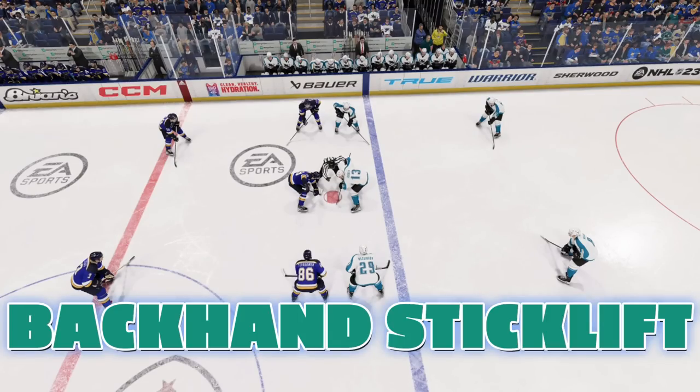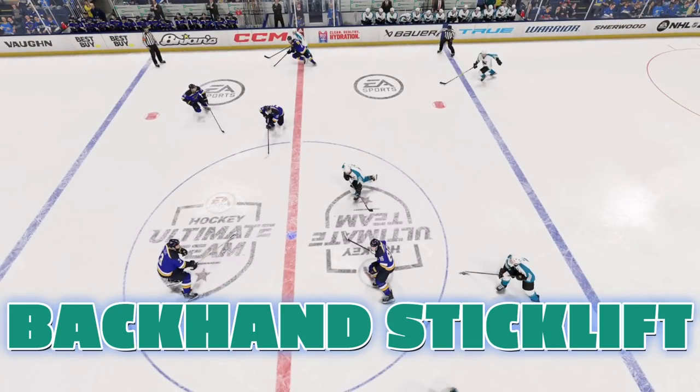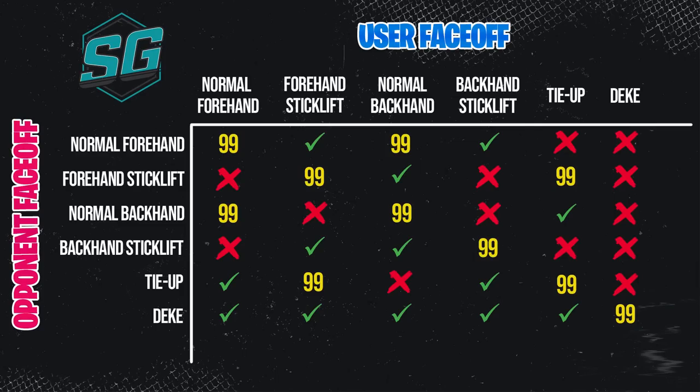Our next face-off is the backhand stick lift. With a left-handed player, you hold the right thumbstick to three o'clock to get into that backhanded grip, and then instead of going down towards six, you pull the right thumbstick up towards twelve o'clock — that will give you the backhand stick lift animation. The backhand stick lift is very important because once you get into higher divisions or you're facing someone that does the tie-up quite a bit, the backhand stick lift will defeat it. It will also defeat a normal forehand. A nice tactic is to tie up yourself on the draw and then mix in the backhand stick lift, because your opponent will go for a normal forehand to try to beat the tie-up, and you can counter with the backhand stick lift. This ties into the psychology of your opponent.